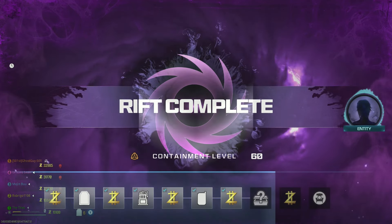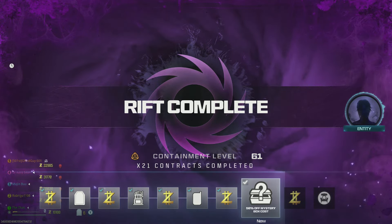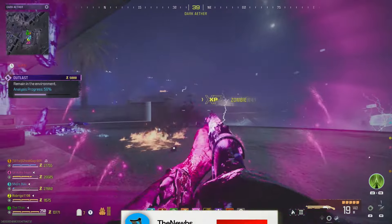Now if you do X-Fill, you also get a bonus containment that then gets added to your level, and this goes on top of all the containment you earned from those contracts, and this then helps you get into those next reward tiers.